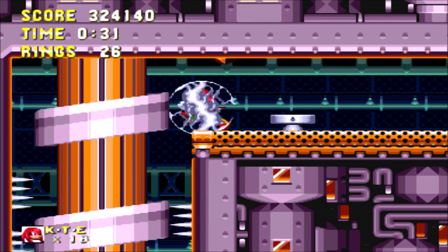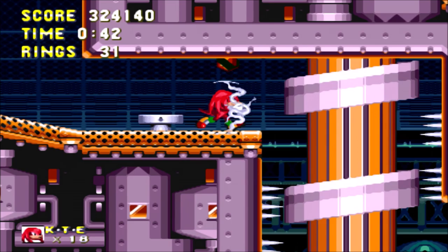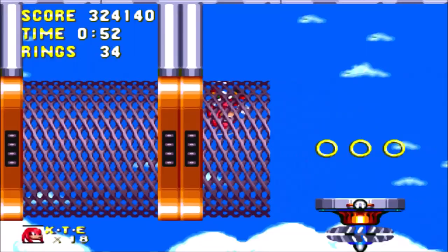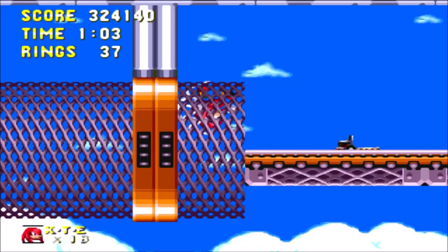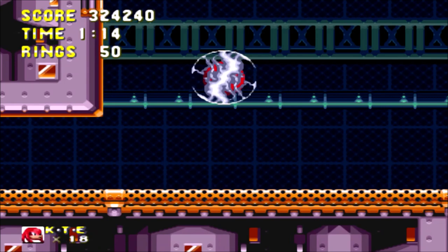Let's take this downwards. I might as well do a Spin Dash - yeah, I do use a Spin Dash. Then we can go through here. I'm gonna see what's up to the right. Down here we have the cylinders again. I could glide through there with Knuckles, but I don't really want to. I do like the fact you can deflect things with each of the shields.